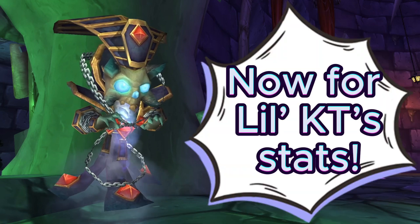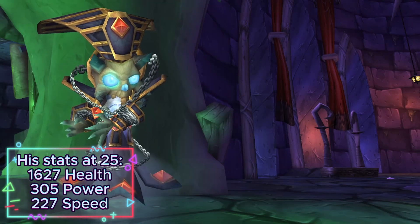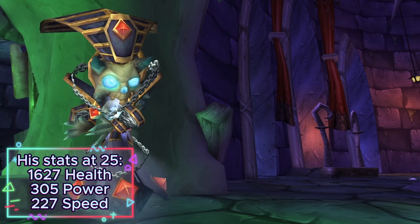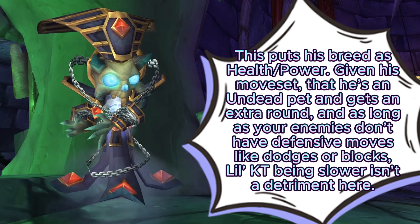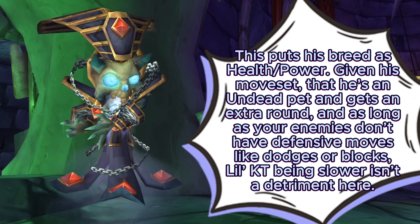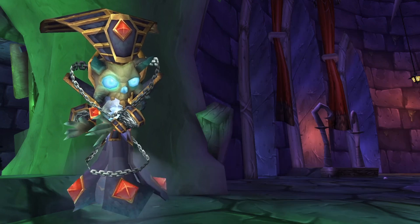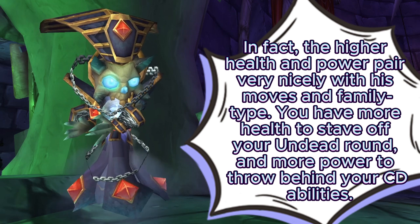Now for Lil KT's stats. His stats at level 25 are 1627 health, 305 power, and 227 speed. This puts his breed as health/power. Given his moveset, that he's an undead pet and gets an extra round, and as long as your enemies don't have defensive moves like dodges or blocks, Lil KT being slower isn't a detriment here. In fact, the higher health and power pair very nicely with his moves and family type. You have more health to stave off your undead round, and more power to throw behind your cooldown abilities.